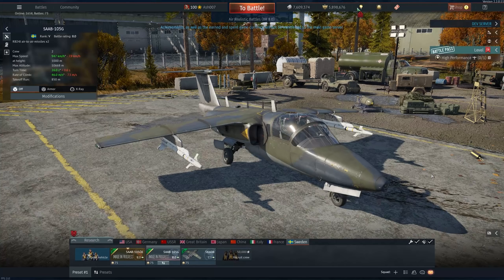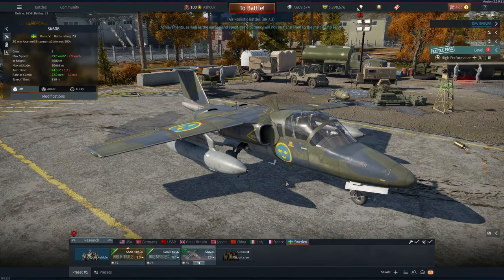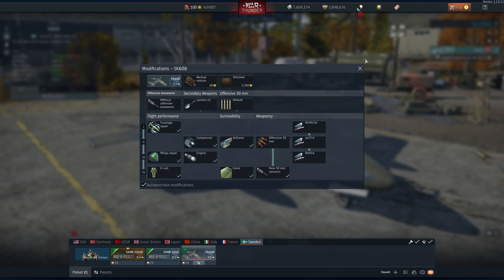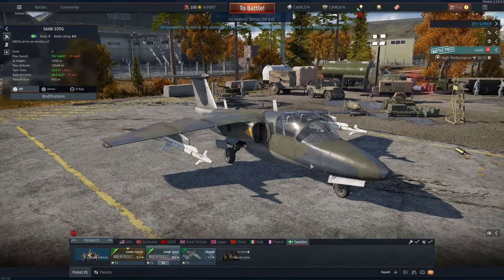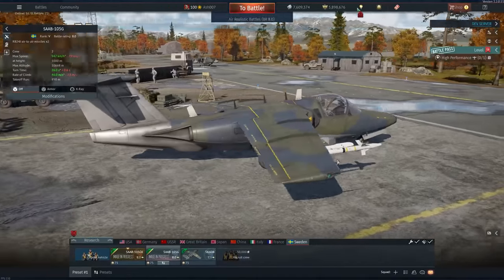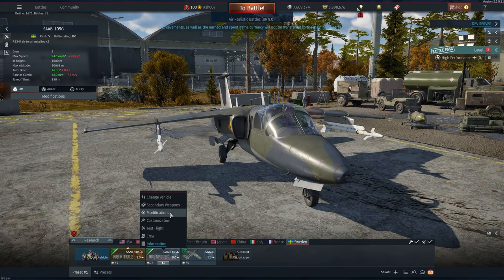It wouldn't be a Gaijin patch without controversy — we've jumped over to Sweden. Sweden gets two new aircraft: the Saab 105G and the Saab 105OE. These are slightly different from the SK-60B, which only does 792 km/h. With upgraded speed, engines, avionics, and a streamlined airframe, you get the Saab 105G at 947 km/h, in line with vampires but not quite as fast. I hope it retains some maneuverability from the previous airframe. But notice — it doesn't have the gun pods.